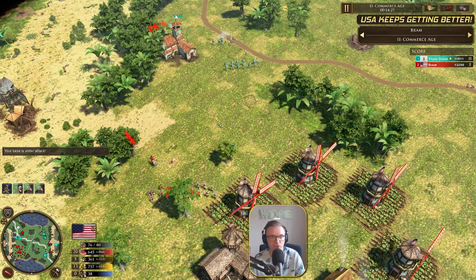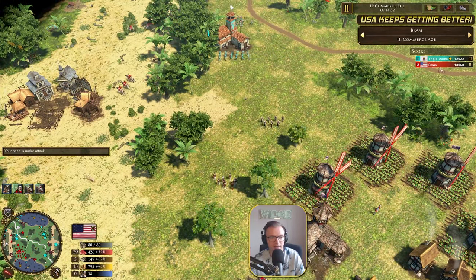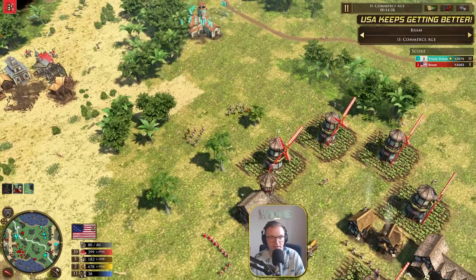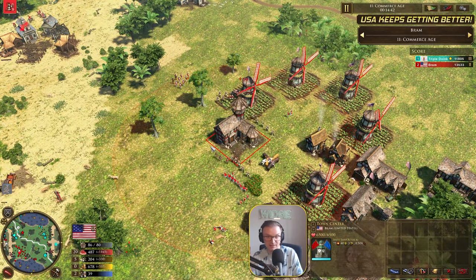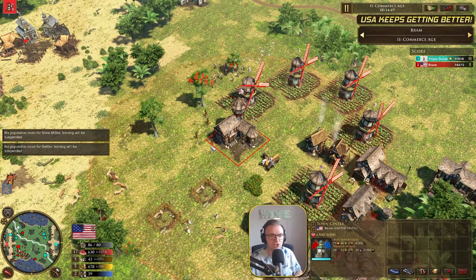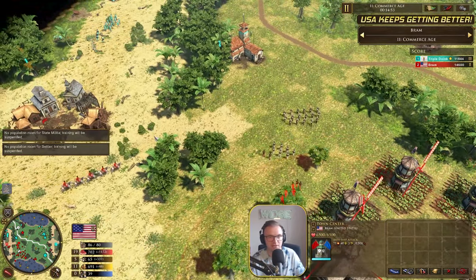Enabling him to now go for the State Militia — he's got two Raxes in base. And I think he's just going to try and fight this actually. Look at the amount of resources he's got — it's kind of insane. 38 villagers. 35 for Triple Doink, so Triple Doink catching up because of the two TCs. Bram needs to make a decision now whether he stays in age two or tries to go age three. He's going to use the levy once again. See how quickly the levy works — I swear it's like every three minutes or so. And I don't think it costs anything.